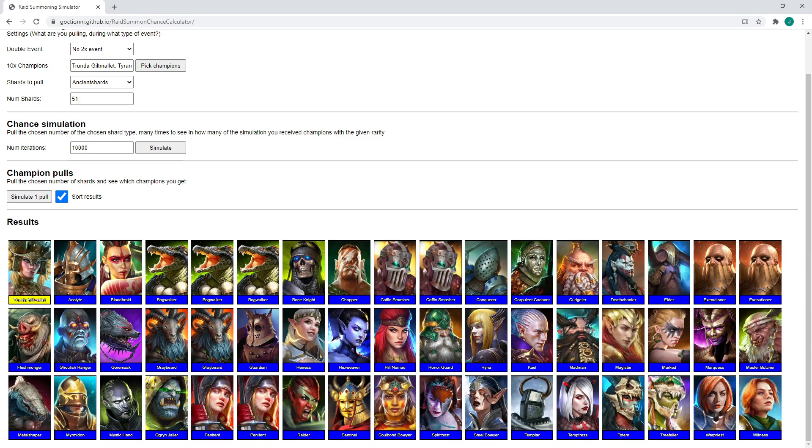People are saying there's a pity system now that I literally didn't hear about until this weekend, which gives you a legendary after 200 shards — well, I think it increases your chance by 1% for every shard after 200. It doesn't just give it to you. I don't think this worked with her anyway. So we got four legendaries and we got her on the fourth one — it cost us a fifth of the money.